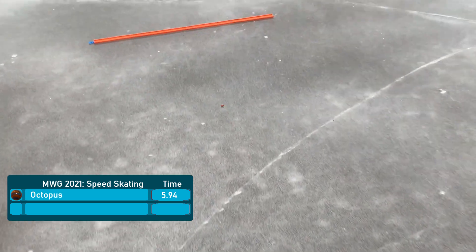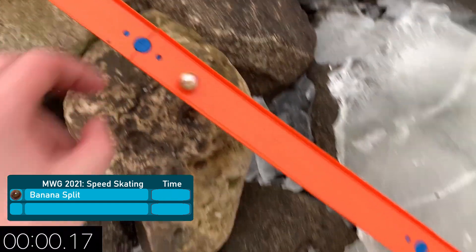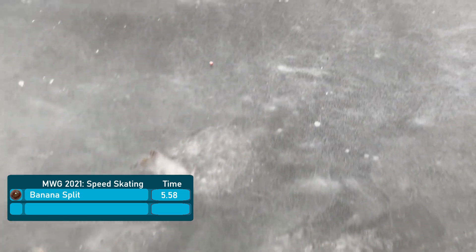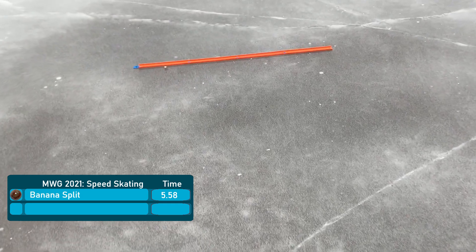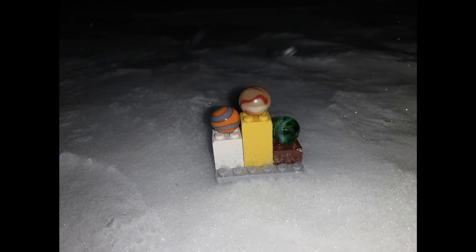Only 800ths ahead of Celtic but that is all the difference Octopus needs. Now let's see what Banana Split can do. Coming down the track with a lot of pace — looking mid fives right now — and it's 5.58! That is far and away the best run of the day and he is going to win the event. So those are the overall standings after one of four events. Nobody is out of it — there are still four events — but those bottom marbles, everyone with five or less points, will definitely need to bring it back.